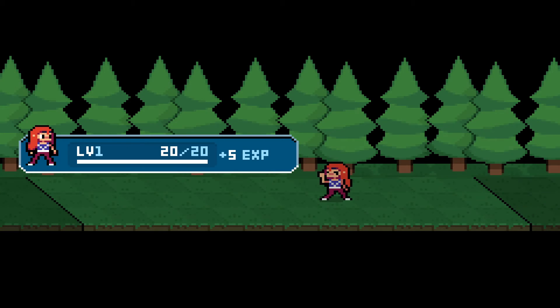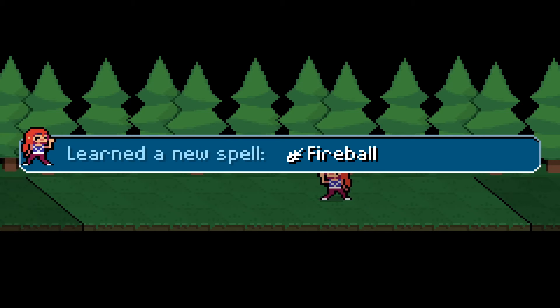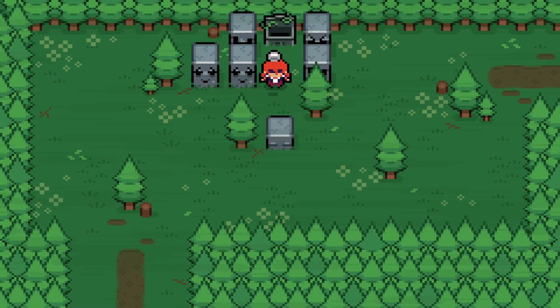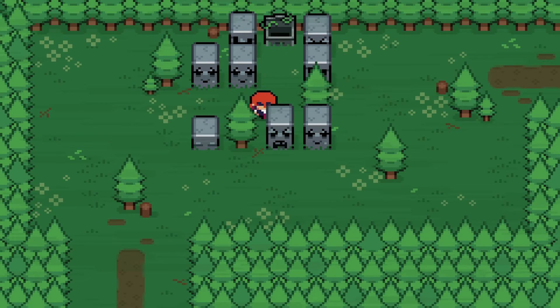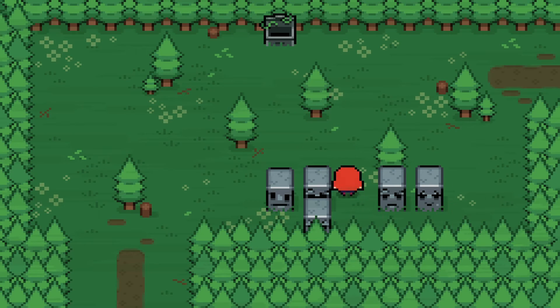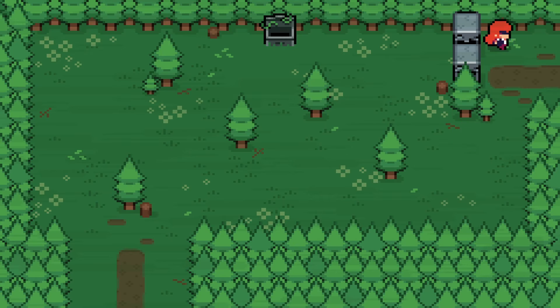I like her little victory pose. Level two! I got two hit points. Learn a new spell — Fireball! Good. Making progress already. Not that way — is it this way? It is this way!